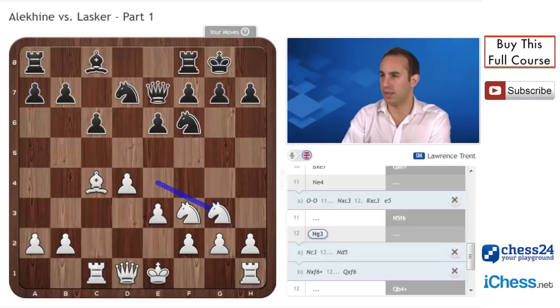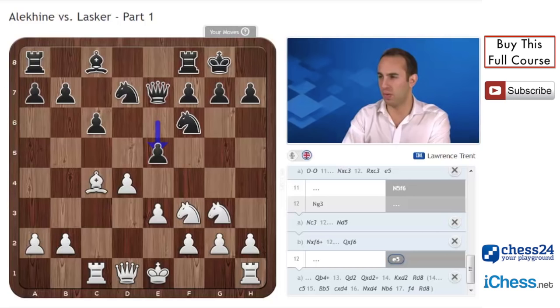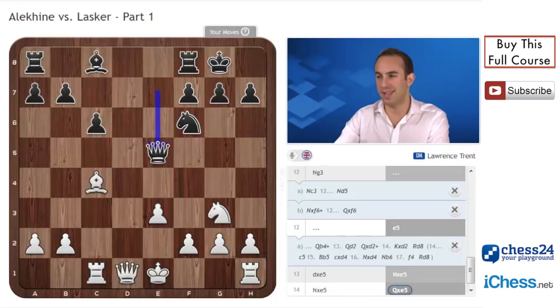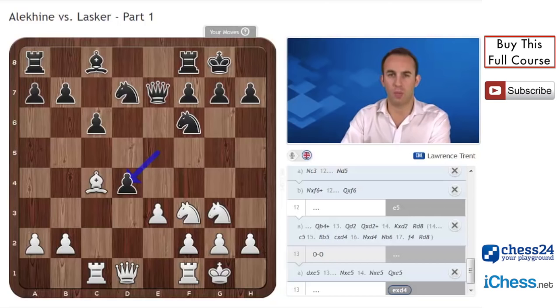Well, in the game, queen b4 check wasn't played by Lasker, but instead the principled, freeing move e5. And why does he want to play e5? Because he wants to allow his bishop to come out — and once that bishop comes out successfully, he will have equalized. For example, a move like d5 and exchanging the piece off is nothing for white, because black is then free to develop the bishop along the diagonal. So after e5, white actually castled. Exd4. And now the question is — what should white do? What do you think Alekhine played? Did he take the pawn back, and if so, how? Very interesting position — have a think.